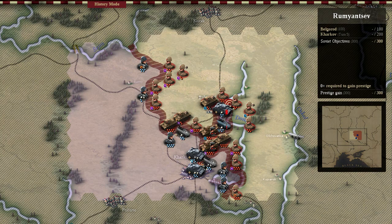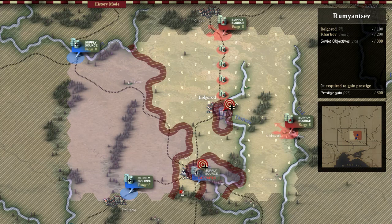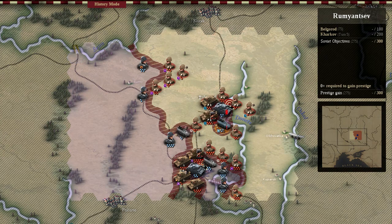We suffer a few losses here and there, but it's alright — the losses do not carry over from battle to battle, however the prestige does. You'll notice that the Germans are running out of supplies near the top, inside the bulge we've created. The German Panzer Division up there cannot attack now, and the mechanized Panzer Grenadier cannot effectively resupply themselves, therefore they cannot actually regain steps.